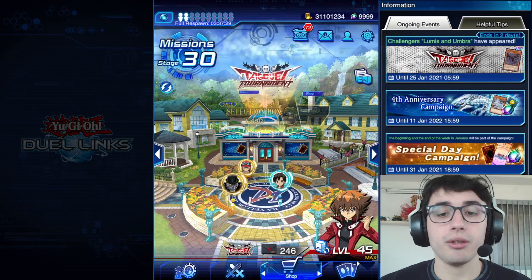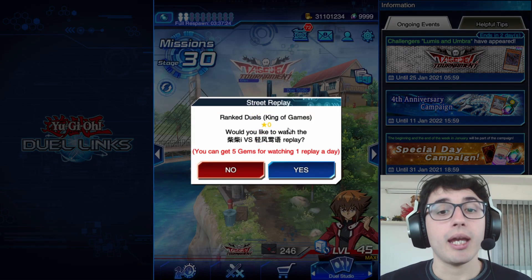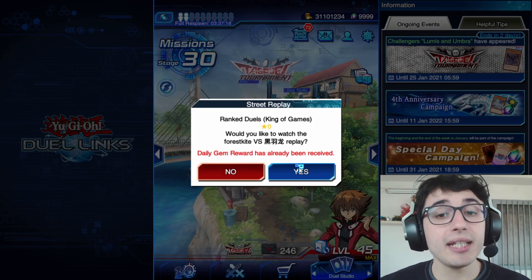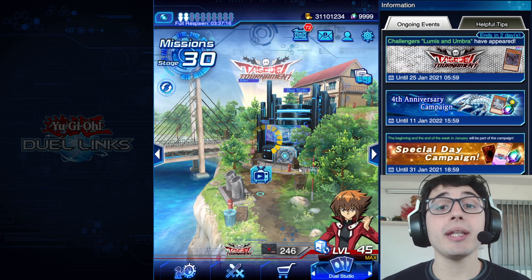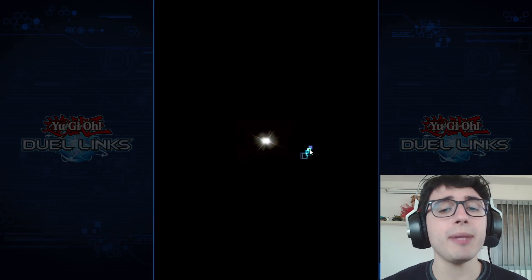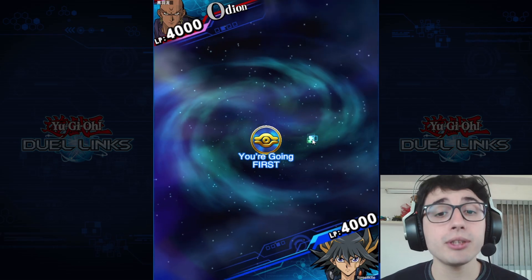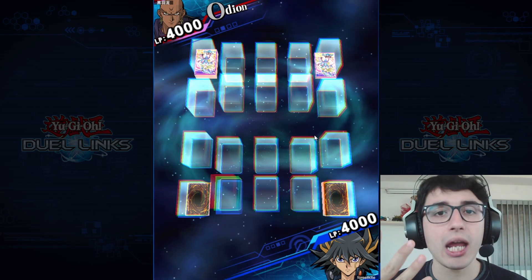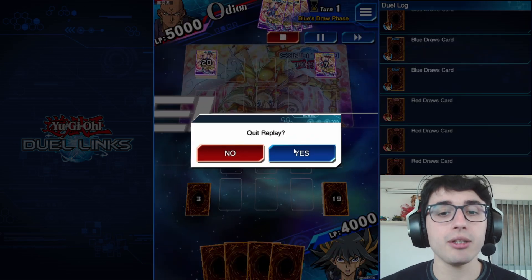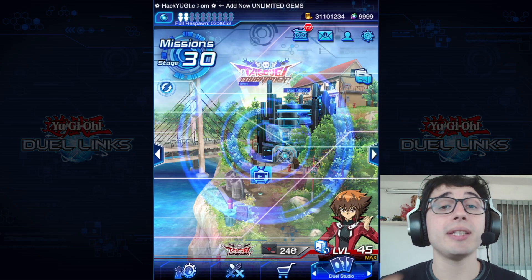Another basic tip is the duel replay. Every 24 hours you can check this, watch the replay — and you don't even have to watch the whole thing. Just start it and as soon as you have the chance, close the replay and you'll get five gems. Do this every 24 hours to get those five free gems.